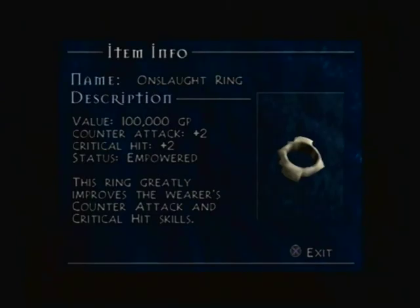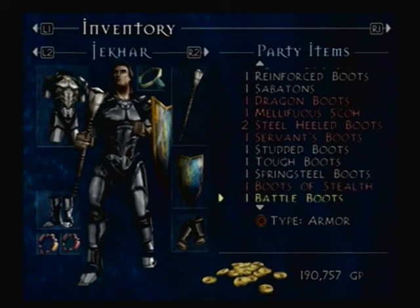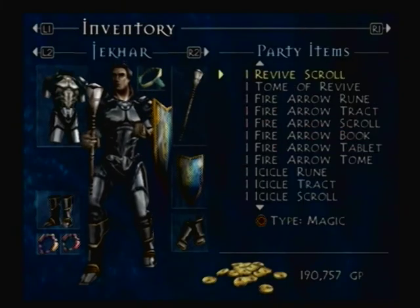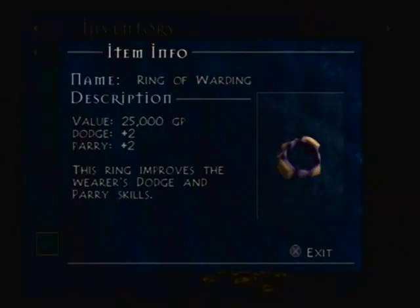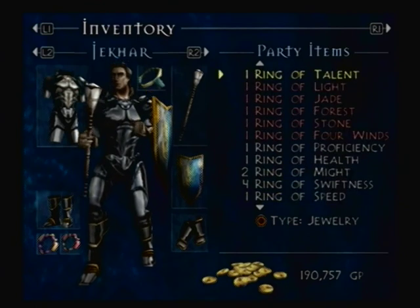Onslaught Ring — counter attack plus two, critical hit plus two, and a permanent Empowered effect. That is going right on Jakar — I was waiting to get that. Also putting on the Hero's Sabatons because I forgot to do that. Let's take a look: 15 protection and HP plus 15. That Onslaught Ring is the absolute best ring in the game, I think, aside from the Ring of Gods, which I believe we gave to Rosalind.